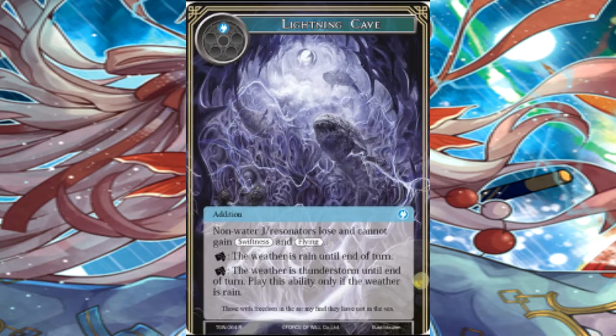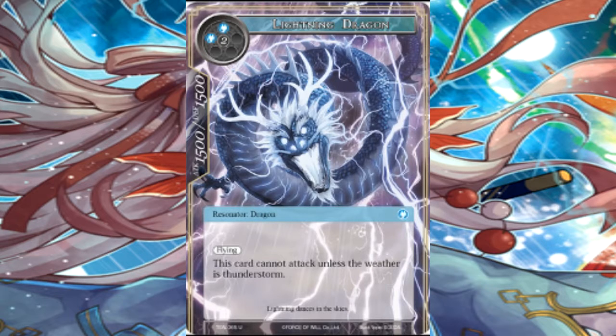Lightning Dragon. This is the card. This card cannot attack unless the weather is thunderstorm. That's fine. 15-15, four cost. Let's go! This is what I would use for my thunder deck — just have this guy out and about. He's really cool, and I feel like he is the best win condition for thunder. That 15-15 nothing to sneeze at. He has flying. Just shoot out that lightning dragon and it will get you good.